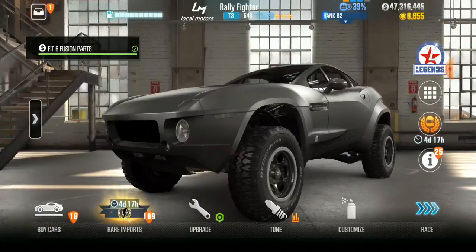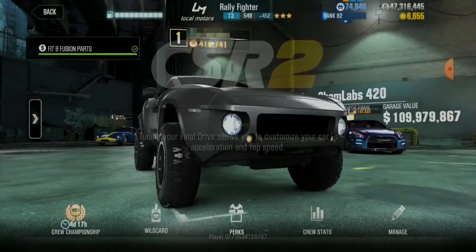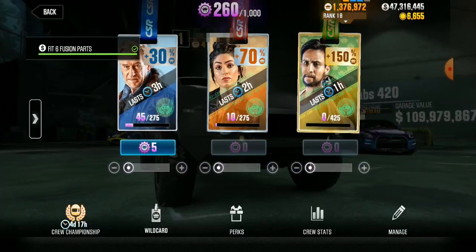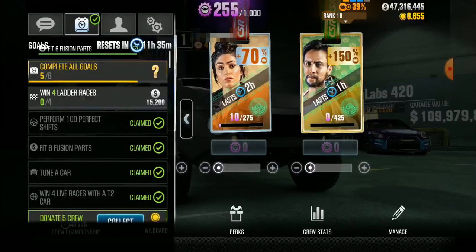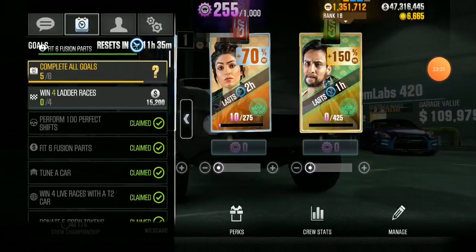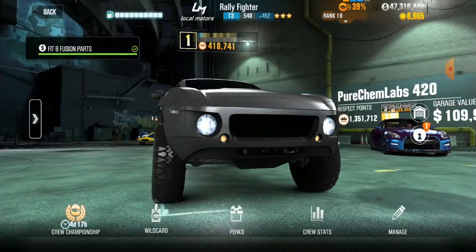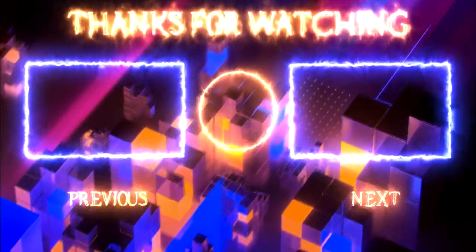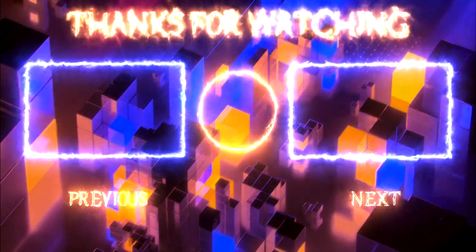Donate five crew tokens — let's go ahead and do that. I'll show you how: right-hand side, you click the crew, then you go to wild cards, and then you donate. We're just going to donate five right now because that's what it's asking for. Done. We donated five and collected that one. Next is win four ladder races — let's go ahead and jump into four ladder races right quick and do our thing.